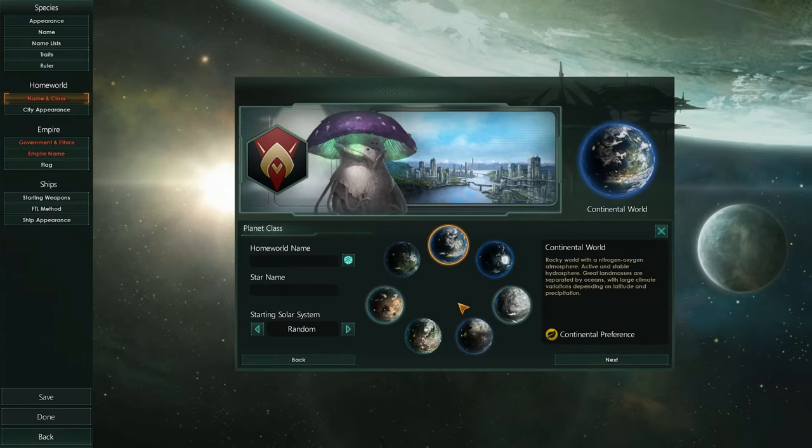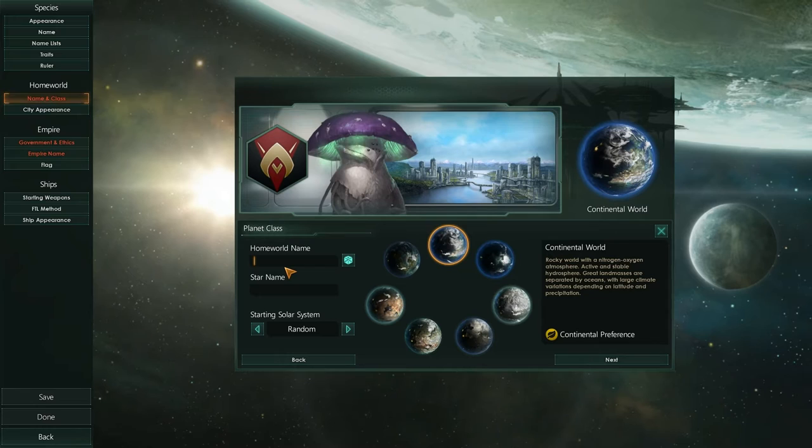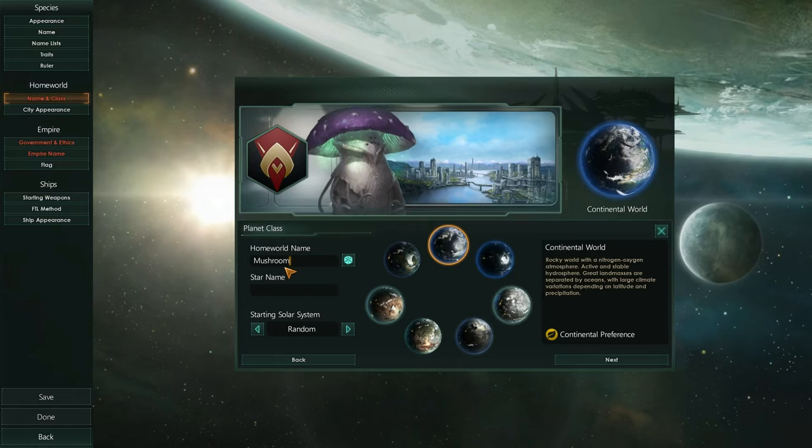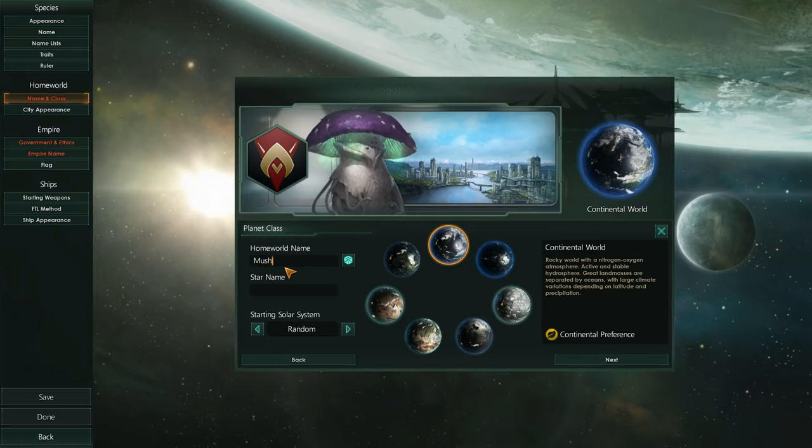Now we can name our home world. What on earth should we call this? Mushroomland? Mushtropia! Yes, I like that. And the star name — I'm just going to call it the Sun. And starting solar system — we can choose where we want to start. We could go with the Deneb system, random, or Sol system.